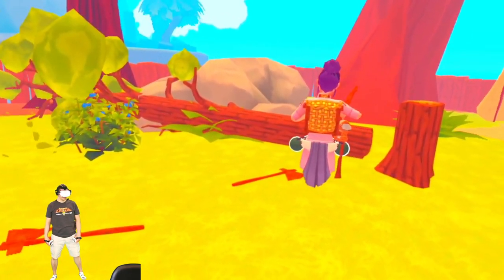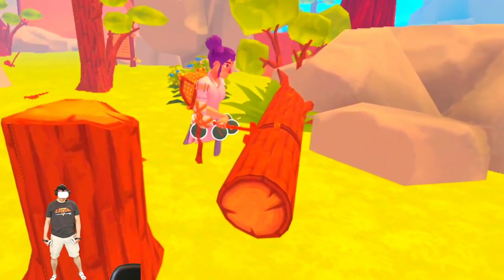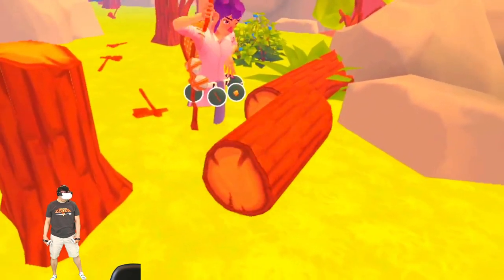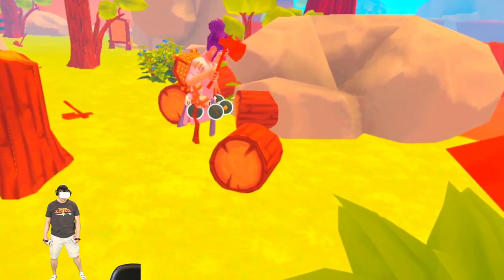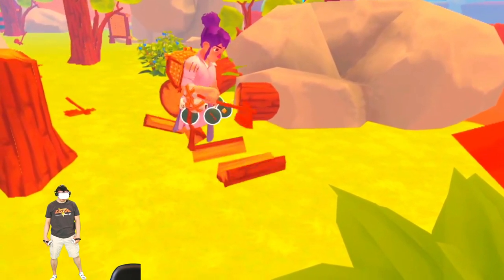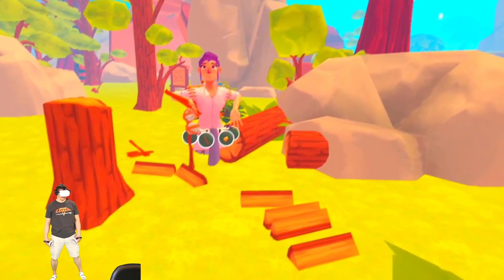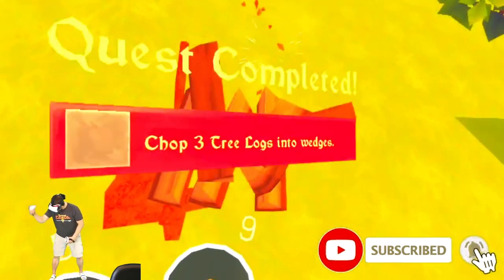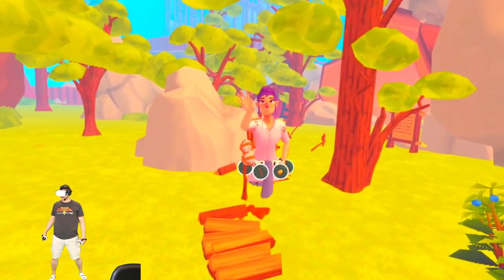First step is complete. Now you need to chop this tree into a log. Then you're going to want to chop that log into a smaller log. Then chop this smaller log into three pieces of firewood — I got six! Chop three tree logs — yay!